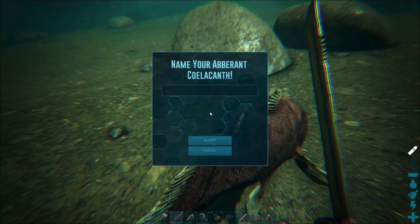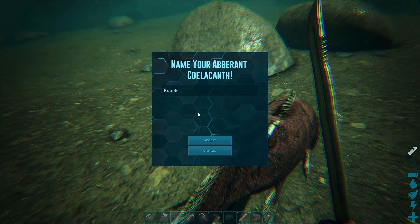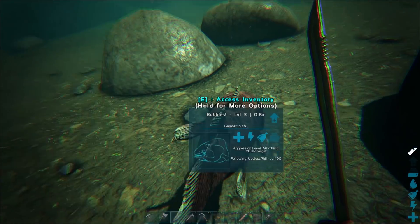Now we've got a fish to call our own, so we might as well go ahead and name it. Go to options, then change name, and put in whatever name you feel like. In my case, I'm going with Bubbles — I think that sounds appropriate.